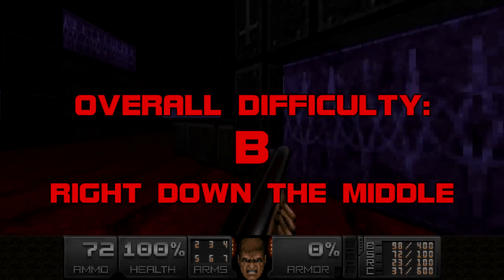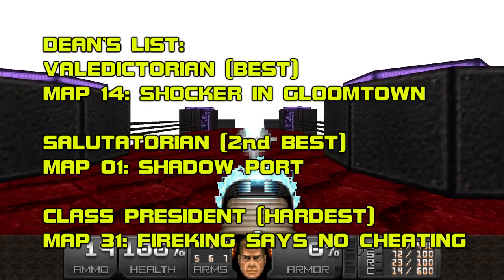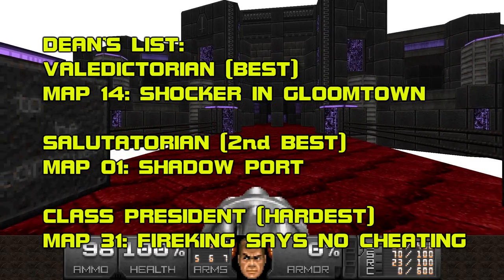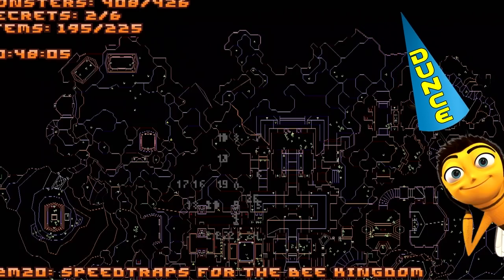Now for my Dean's List. Valedictorian: Map 14, Shocker in Gloom Town. Salutatorian: Map 1, Shadowport. Class President: Map 31, Fire King says no cheating. And the dunce cap goes to Map 20, Speed Traps for the Bee Kingdom.